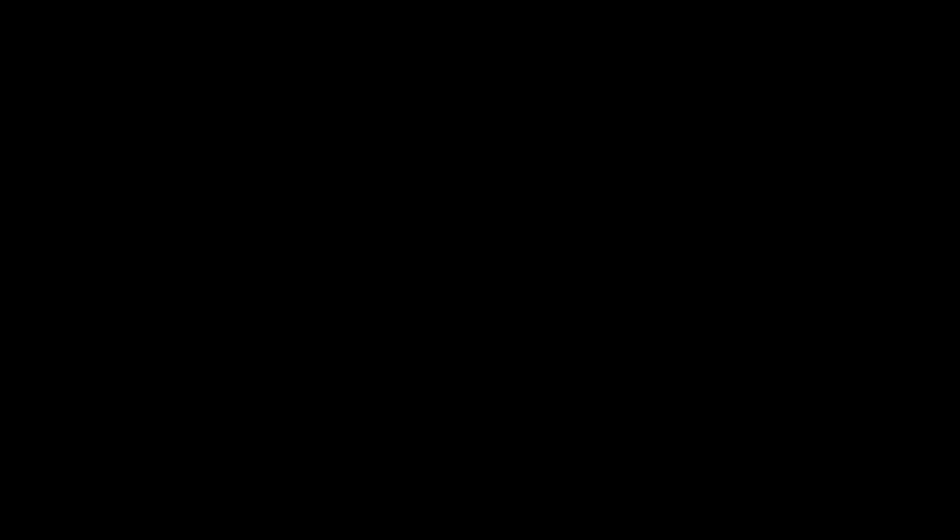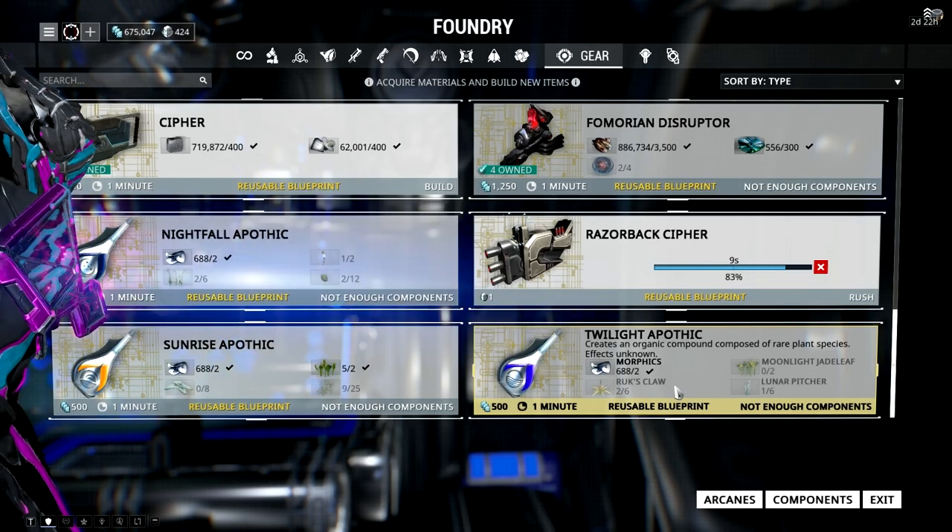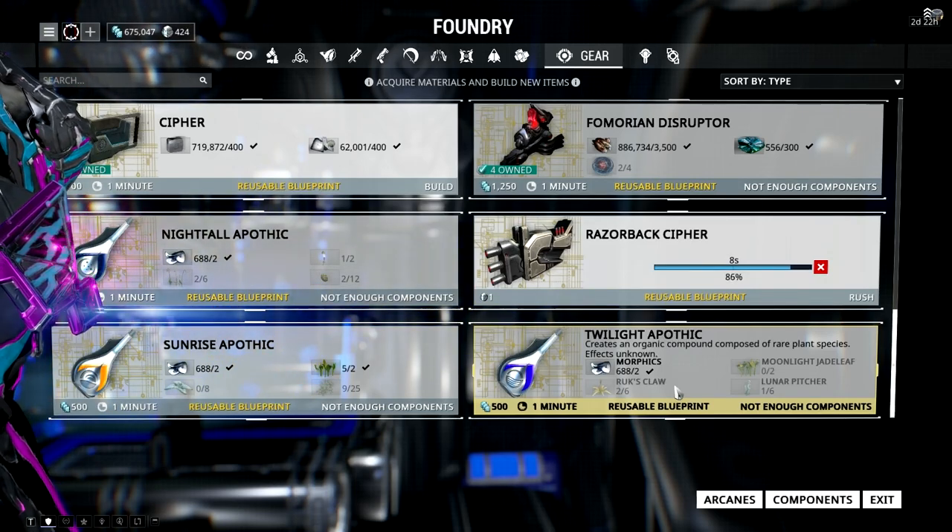First you have to go farm some cryptographic ALU — no, no, I appreciate your enthusiasm there, but it's actually arc wing. Then you're gonna want to craft these super special Razorback ciphers.